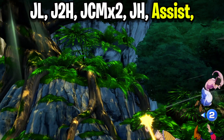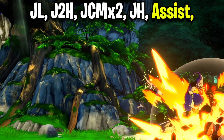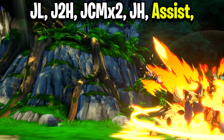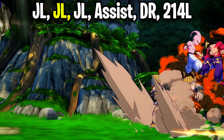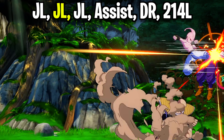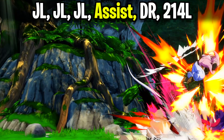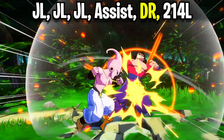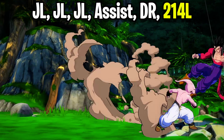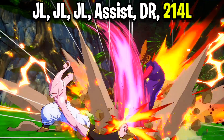Let both hits of the medium nail the opponent, then hit them with a jumping heavy attack. Call in your assist to catch the opponent — preferably one that pops the opponent up a little bit, though it may not be 100% necessary. Kid Boo is going to land after the assist hits, then jump back into the air with a light attack, throw out a second and then a third light attack, and call in your last assist to catch the opponent. Make sure your last assist allows you to dragon rush while standing, so once the dragon rush is done, you can hit the opponent with a quarter circle back light attack to slam them back into the ground. From there you can meter dump as you see fit.